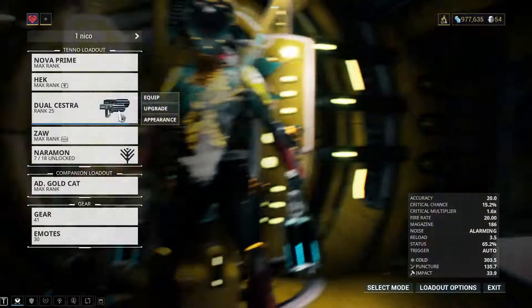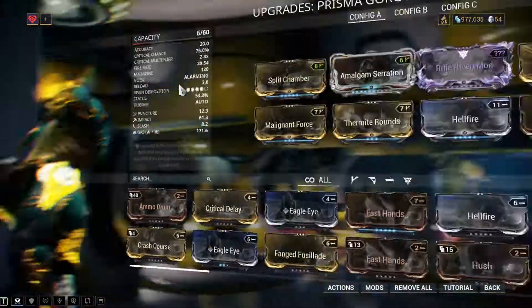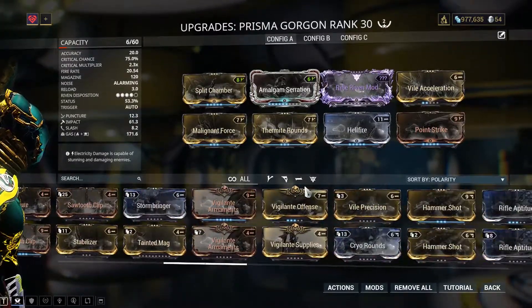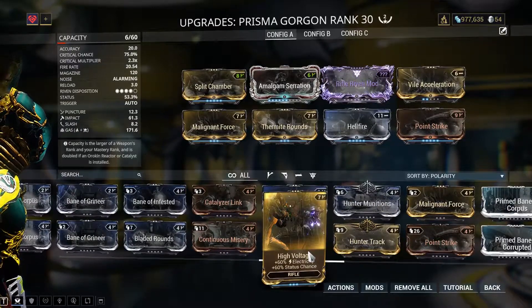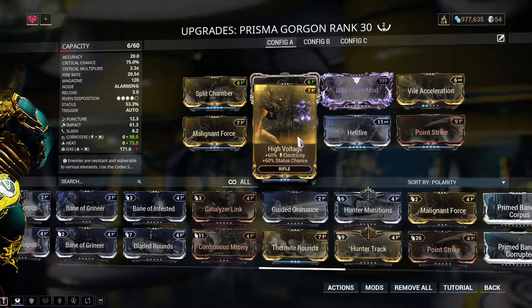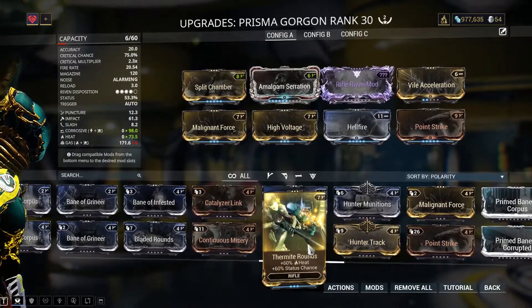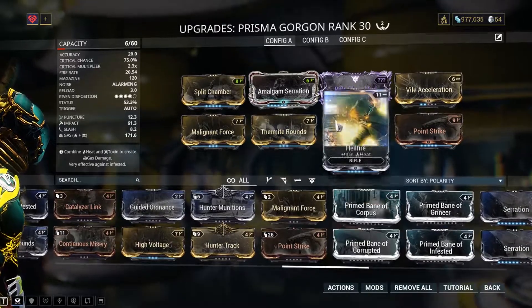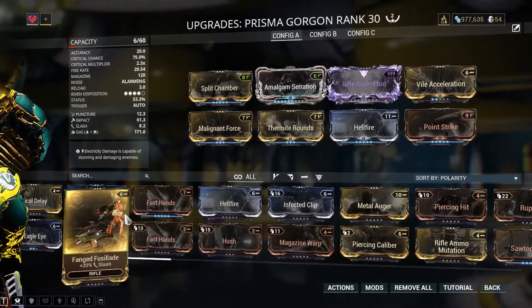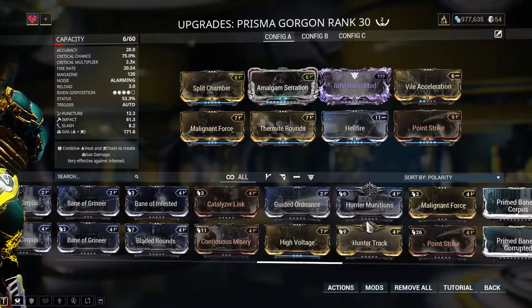We're actually in the form of my hack, but it's fine. Let's go back to the Prismagorgon for one second. I had a gas build here because I didn't have High Voltage, maybe? Because I have heat as well — Hellfire — instead of a maxed Infected Clip or Stormbringer.